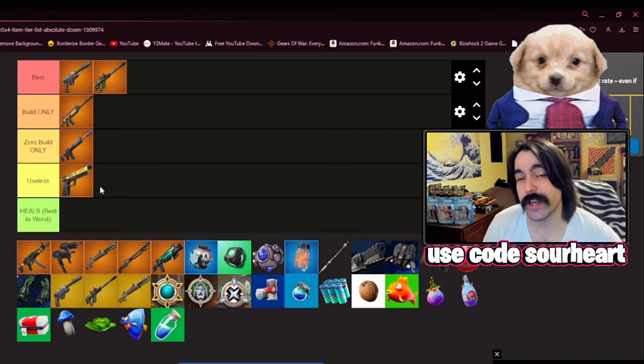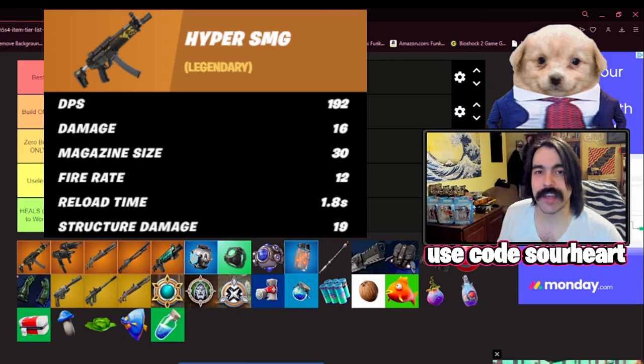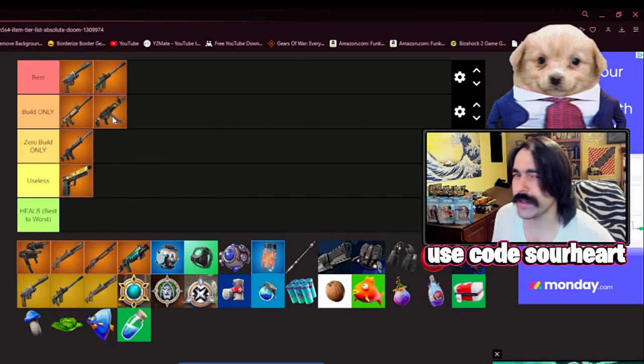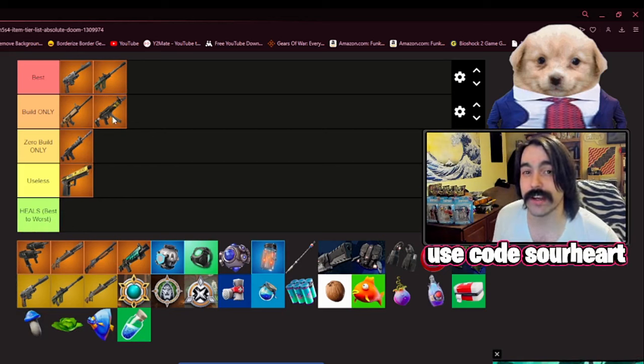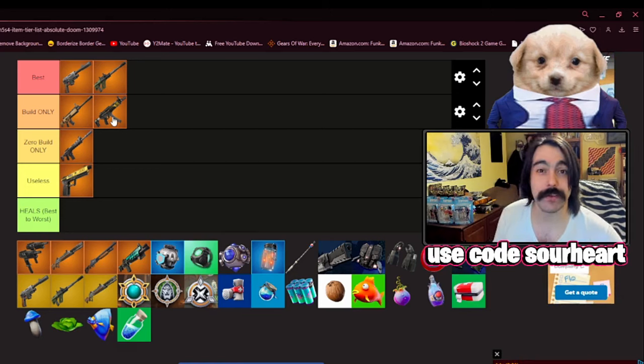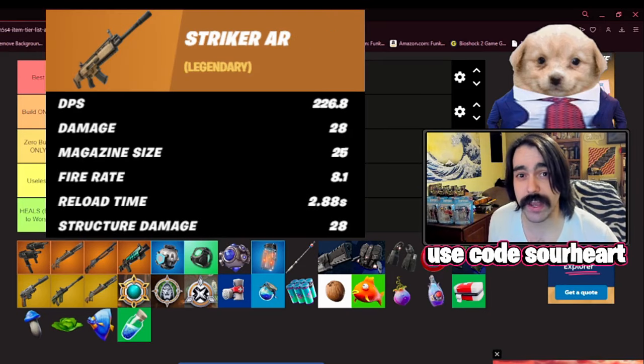This is something you're just going to switch for any other automatic weapon you find on the ground. Now, the Hyper SMG is almost as bad as the Ranger Pistol, but the thing that saves it is that as an SMG, it has enhanced build damage. For that reason, you will want to pick this up in build mode if you can't get anything else. The problem is that it's severely lacking at range, which means you'll need to pick up a third weapon. The Striker AR has about 30 more DPS.